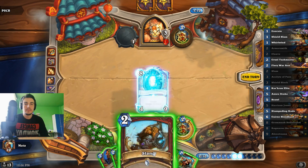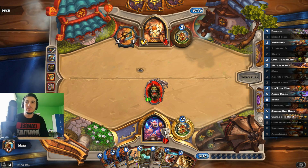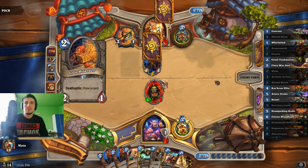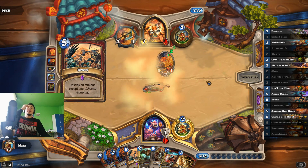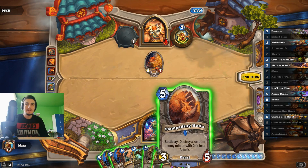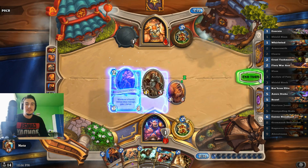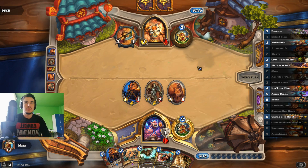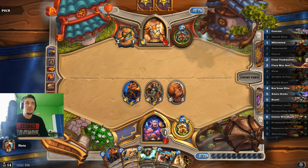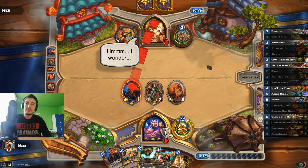Yeah, I will play this. He also cannot trade with it because he will die, and he wasted both Executes. Is that the risky Brawl? Yes it is. 33%. We can play him, and I think I will actually just slam these two as well to put more pressure on the board. He cannot kill me — there is no combination with two cards in his hand. I still have one more Corcoran for the burst and one more War Axe, plus the second Taskmaster. He wasted one Brawl, one Shield Slam, and two Executes.